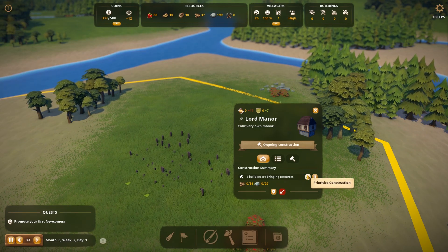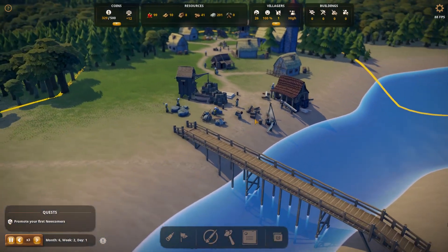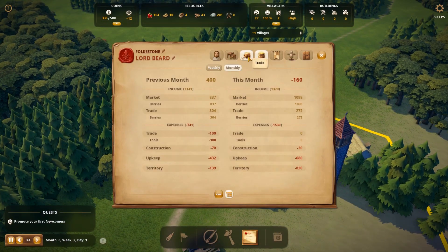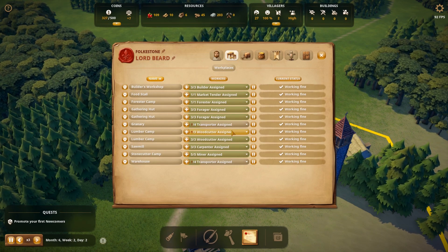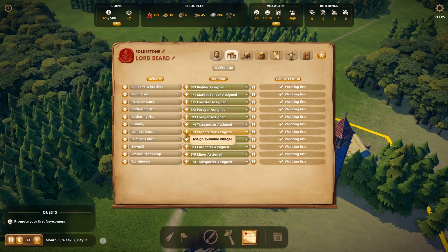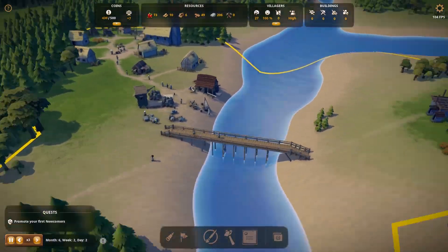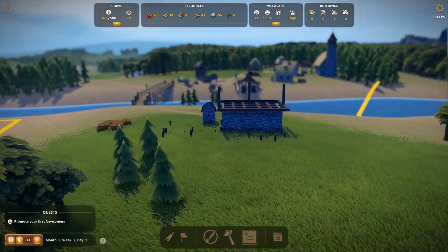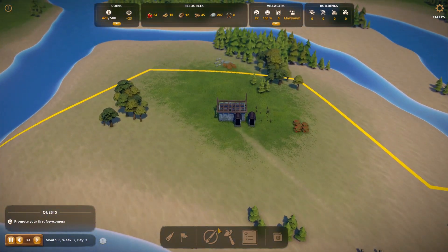We want enough components that the Lord's Manor can fulfil its destiny, but we also need it to get built in a reasonable time. Wood's always good — can't complain when you've got more wood. We've only got eight logs but quite a lot of planks and loads of bricks, so this should theoretically get built quite quickly.